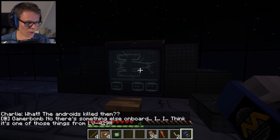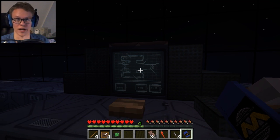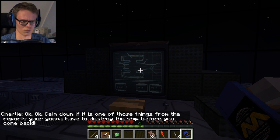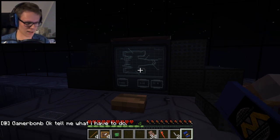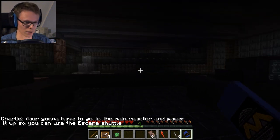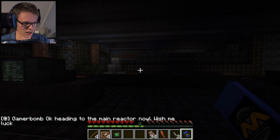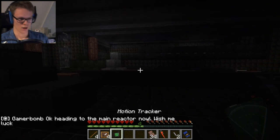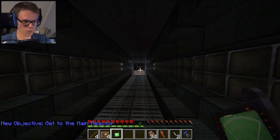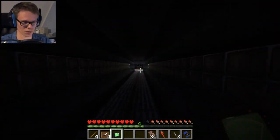The crew's dead and the androids are trying to kill me! What — the androids killed them? No, there's something else on board. I think it's one of those things from LV426. Okay, calm down — if it is one of those things, you're gonna have to destroy this ship before you come back. Tell me what I have to do. You're gonna have to go to the main reactor and power it up so you can use the escape shuttle. Then go to the cooling rod control room and raise the rods so the ship will self-destructs. Heading to the main reactor now — wish me luck. Which is basically back where we got the reactor elevator. Let's hope we can just run for it.